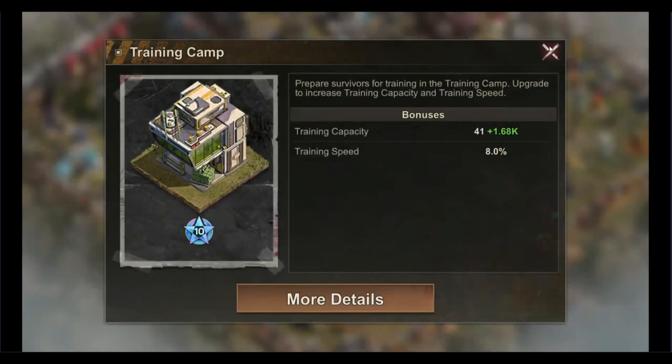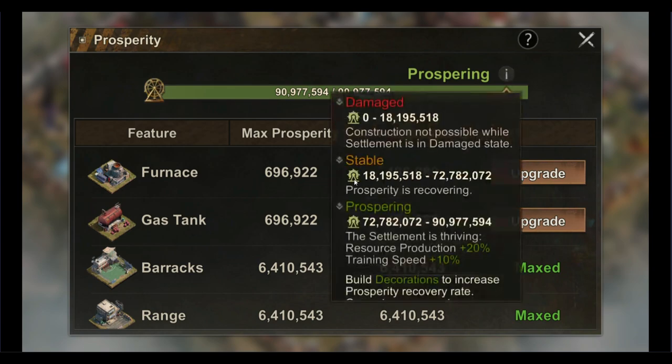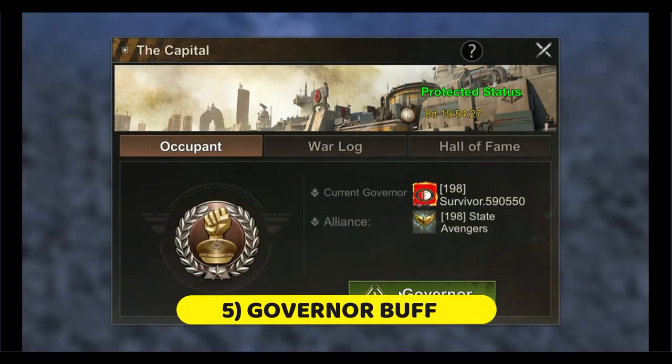Did you already know that your settlement prosperity also helps provide a training speed boost? Keeping your settlement in the green prosperity will boost your training speed by about 10%. This explains why many of us love to add decorations into our settlement — or maybe not.